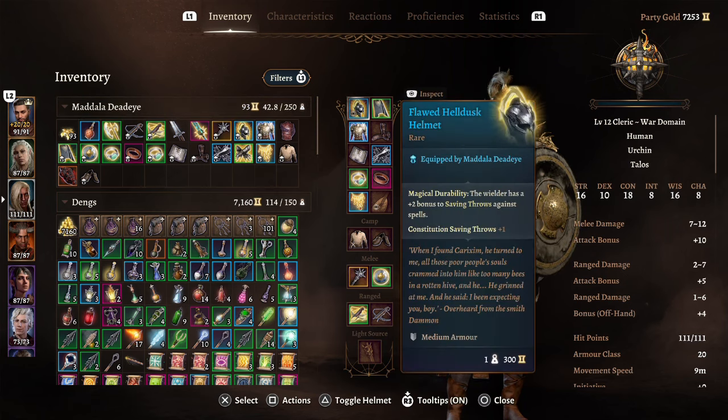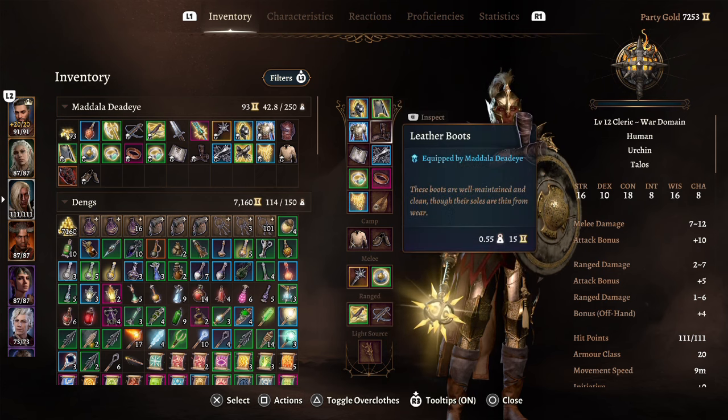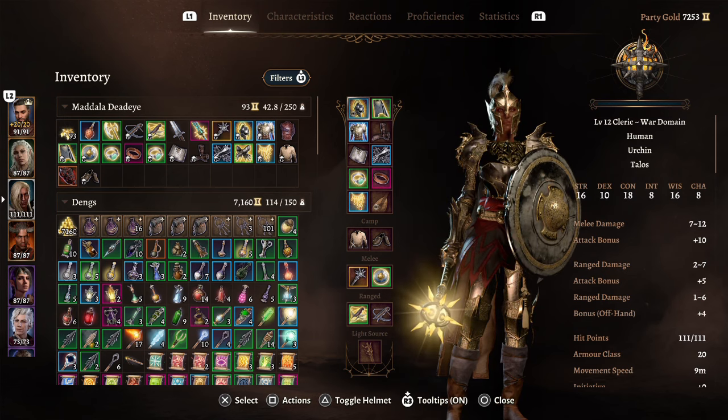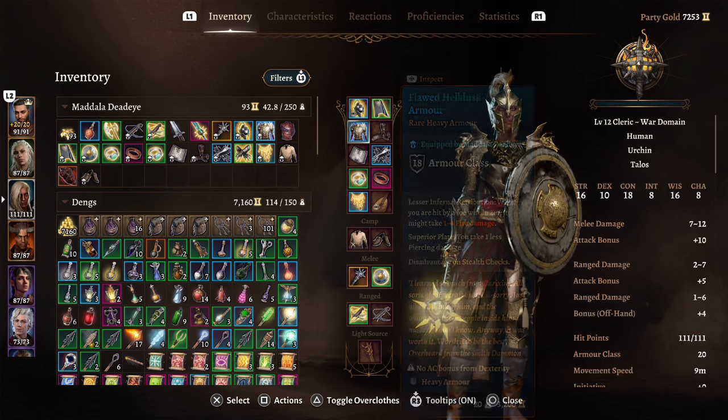I really like the Flawed Helldusk Armor — theoretically you should use the normal Helldusk Armor found at the end of Act 3 or in the House of Hope, but I'm giving you the Flawed version as an option for the start of Act 3. The helmet gives you +2 to saving throws against spells and a +1 to Constitution saving throws, raising our chance to keep concentration up even higher.